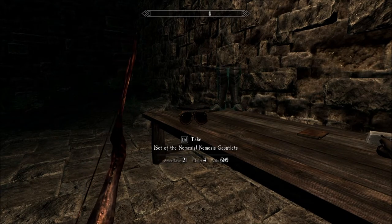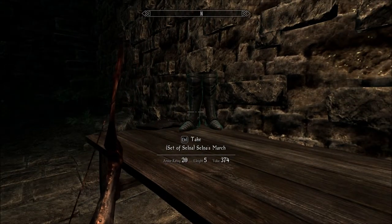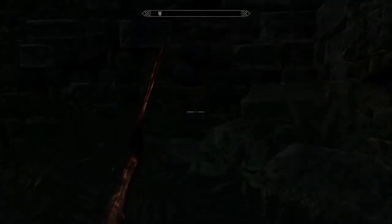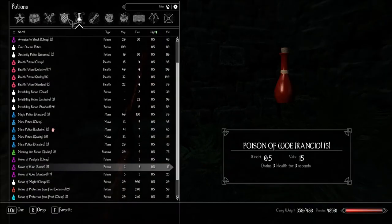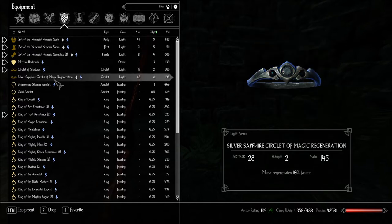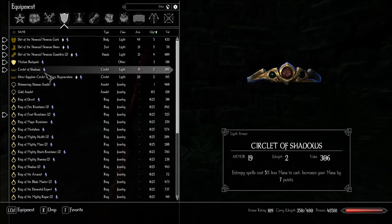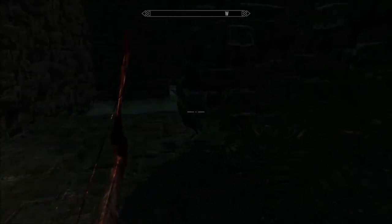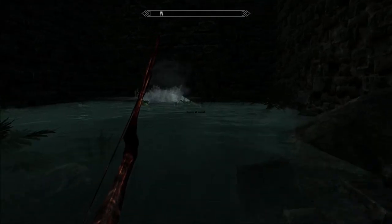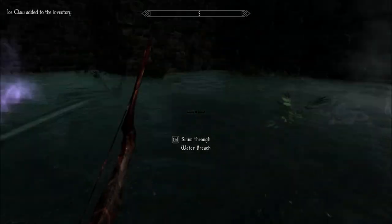Nemesis Gauntlets. Learning book for two-handed adept — I could sell that. Selina's March — not that valuable for all that weight. I use Nemesis. I had a Nemesis Circlet — I think I sold it by mistake. Wonder if I'll find another one, for that slip bonus. Oh — Ice Claw. Swim through water breach.